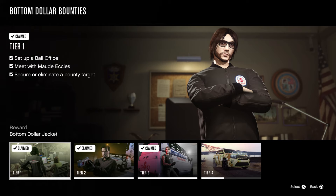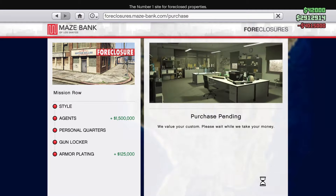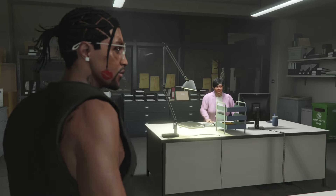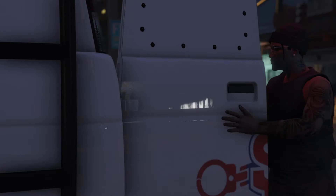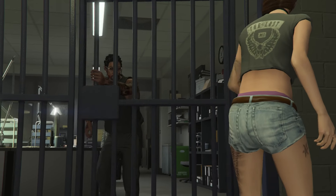There are three tiers to get to the outfit, so we've got to get through the first two. Tier one is: set up a bail office, meet with Maud, and secure your first bounty. You have to purchase the building first, and once you head inside your building you will meet Maud. There's a cutscene that happens, and after that you secure your first bounty — easy peasy.